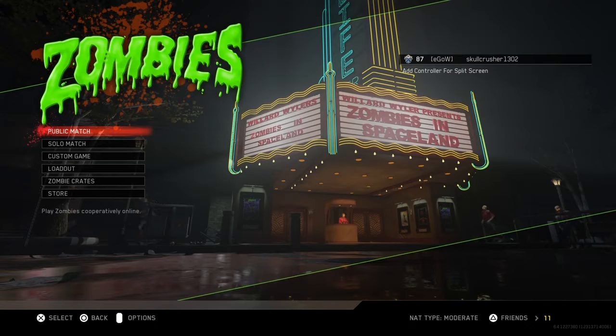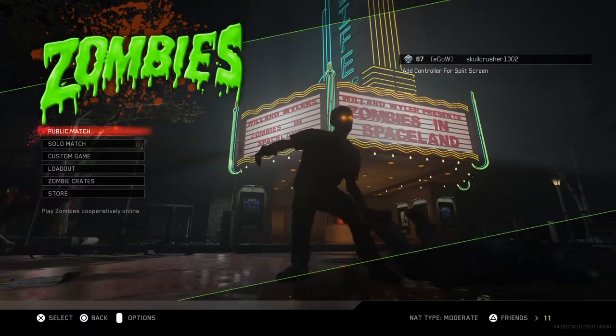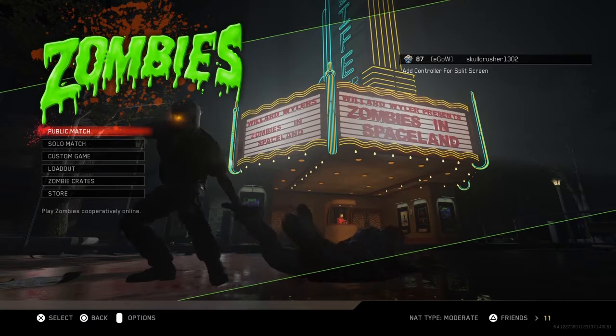What's up guys, I'm going to be showing you a video on how to do the god mode glitch in Zombies in Spaceland. While you're in this glitch, nothing will be able to hurt you except the traps. The wonder weapons can also hurt you from the radius damage off of the zombies and the aliens.